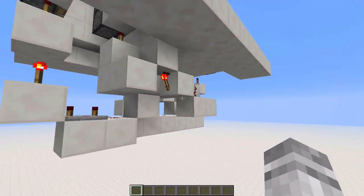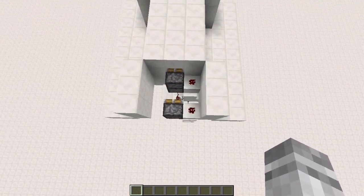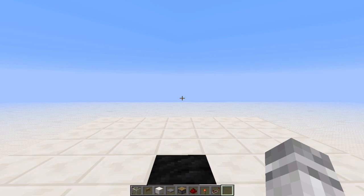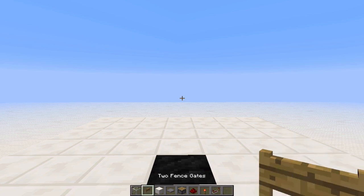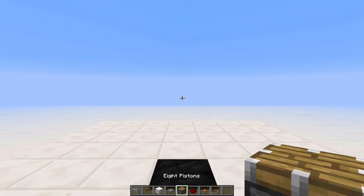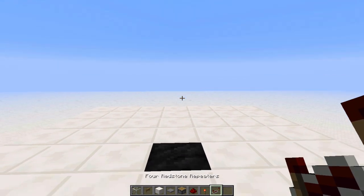Here's the redstone involved. It does use eight pistons so it's not the cheapest build, but it's not that expensive and it still looks super cool. To build this you need: four glass, two fence gates, solid blocks, four pressure plates, eight pistons, 23 redstone dust, eight redstone torches, and four redstone repeaters.